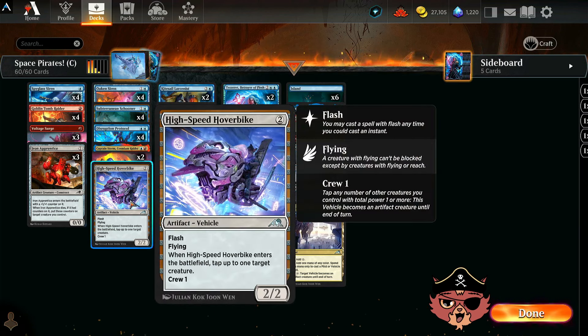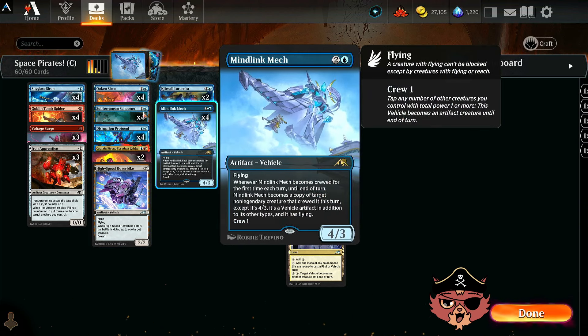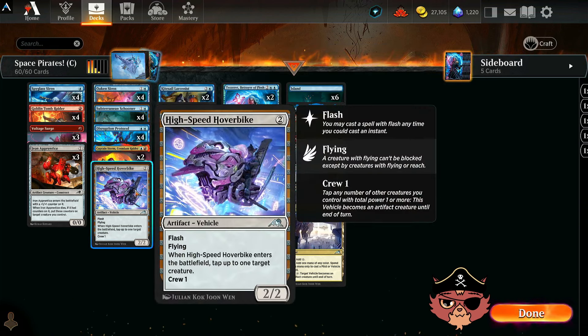We have High-Speed Hoverbike — a 2-mana 2/2 artifact vehicle with crew 1. All the vehicles in here have crew 1, which is pretty neat. It has flash and flying, and when it ETBs it taps up to one target creature.